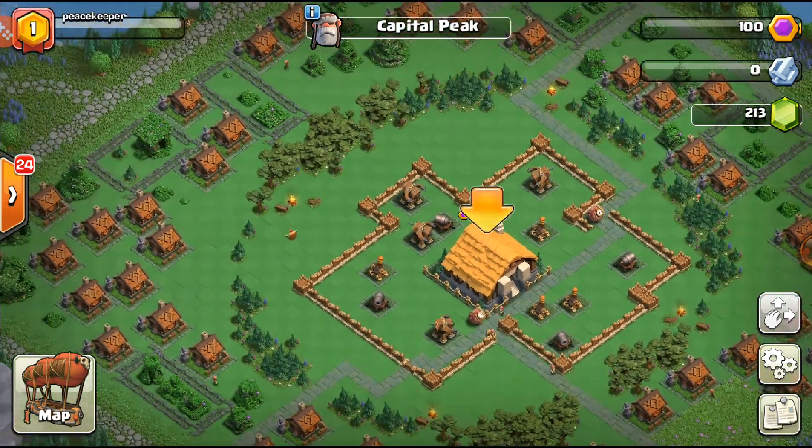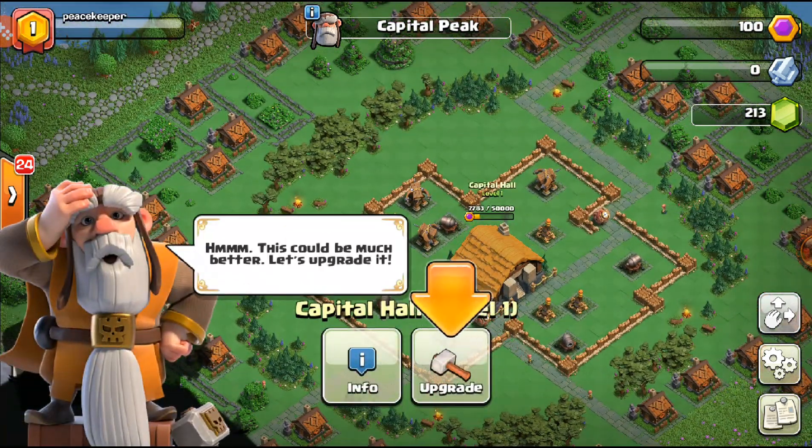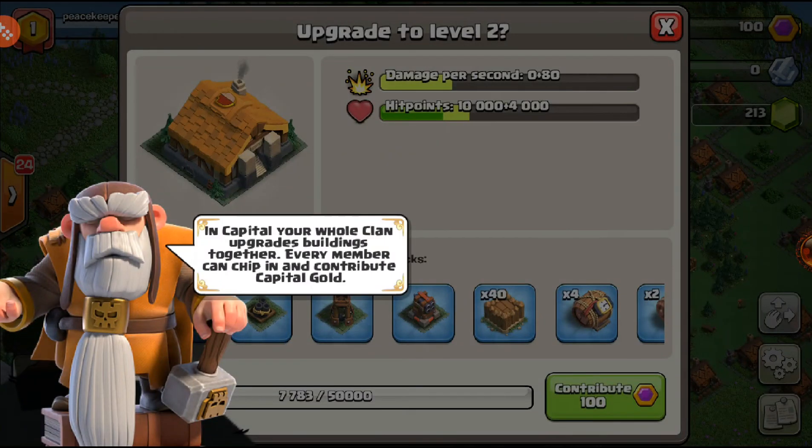We are at the Clan Peak right now and you are able to contribute. Let's upgrade. You can actually upgrade your Capital Hall — the whole clan upgrades it by building together. Each member can chip in with capital gold. You can see I have 100 capital gold and I can contribute to this upgrade. When enough has been contributed, the upgrade will be completed — there's no wait time once all the points are in.